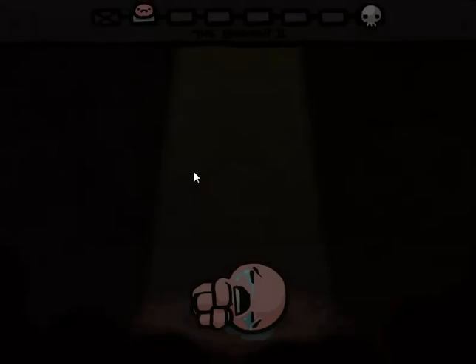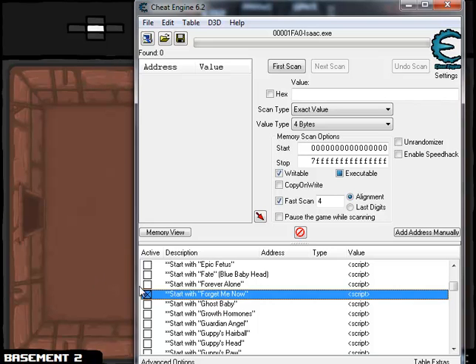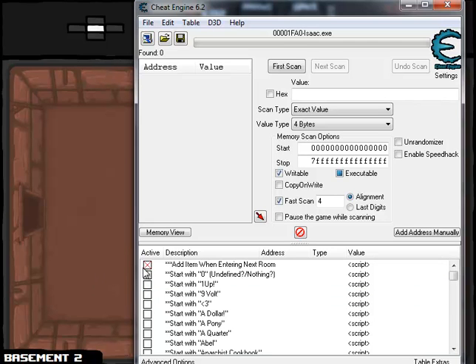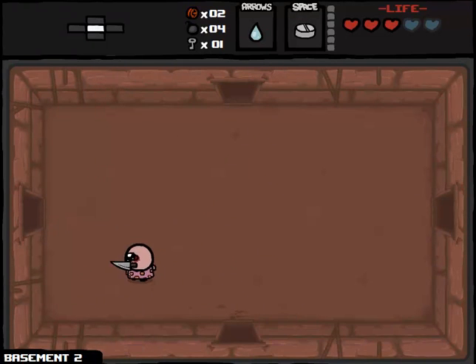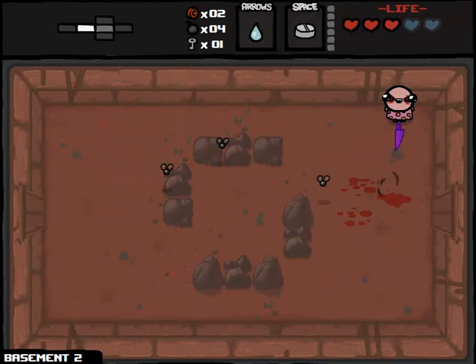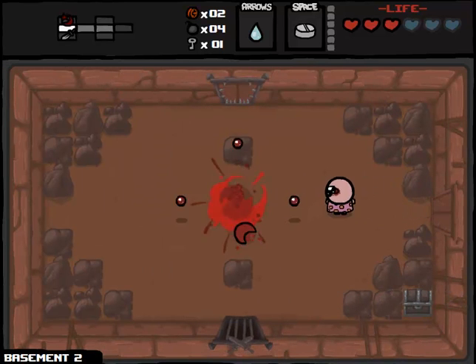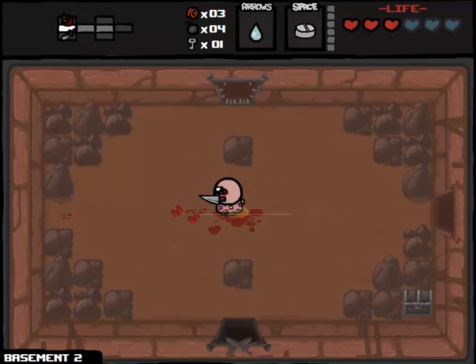We've got Forget Me Now back, so I can turn the cheat engine off. Alphabetical cheat engine is a godsend, by the way - I don't know how I did like 50 videos without it. The other sweet thing about Mom's Knife in conjunction with three-dollar bill is I can see what tear effect I have just by looking at the color of the knife. So this would be homing tears if I didn't have the knife. Let's see what we've got in this treasure chest and we'll check out this mob trap room down here.